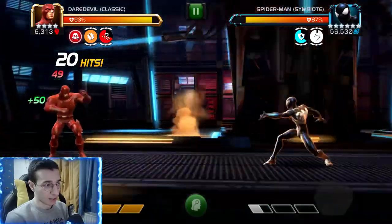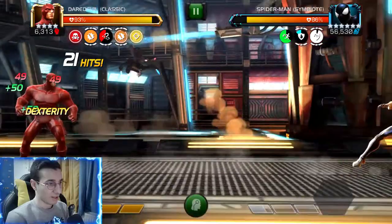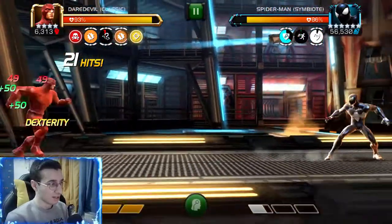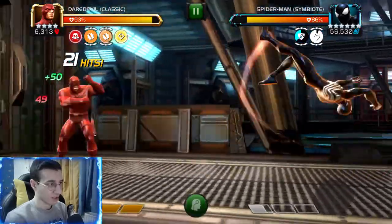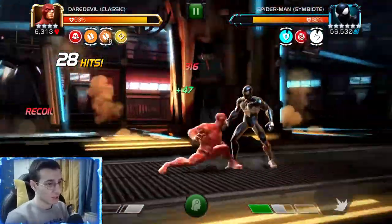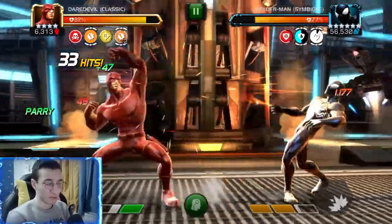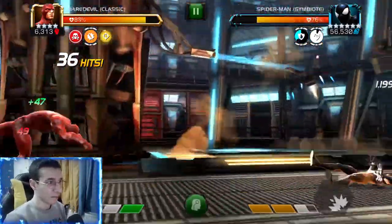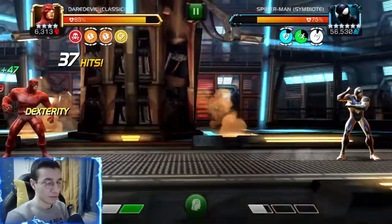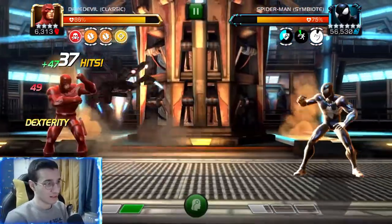The passive disorient is really bad because we can't heal from Willpower and it decreases our ability accuracy and block proficiency by 10%. This is why I picked Daredevil - he evades projectiles with 100% chance once maxed out, so he can evade the SP1. He also has 40% perfect block chance, so even if you mess up a block with disorient, there's still a 40% chance to perfect block.